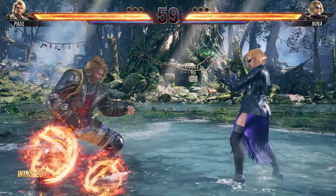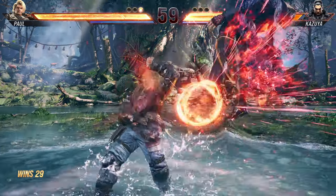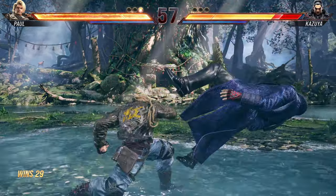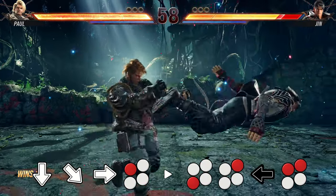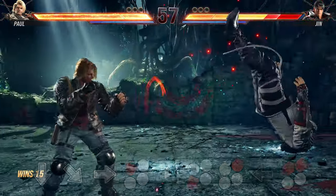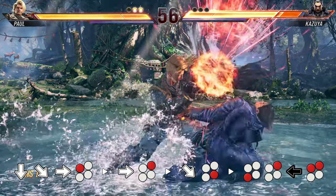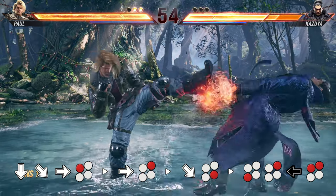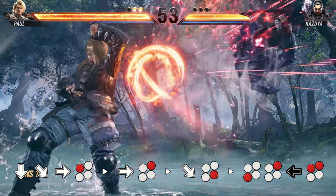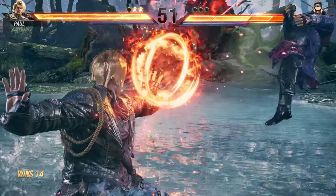Also, for counter-hit quarter circle back 4 and quarter circle back 1+2, the timing is much easier to do the quarter circle forward 1 for the pickup. So the easy mode is: launch, quarter circle forward 1, 3-2 sway, back 1-2. Or a slightly harder but better damage option is quarter circle forward 1 for the pickup, then forward 2, down forward 4, 3-2 sway, 1+2. Note that to get the ender you have to run up really close otherwise it will whiff.